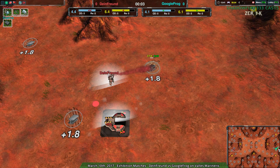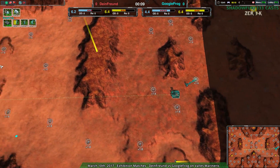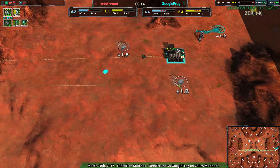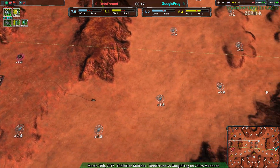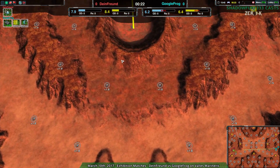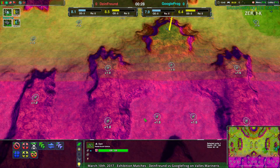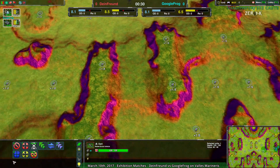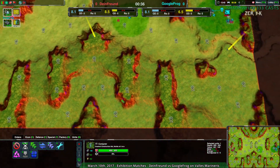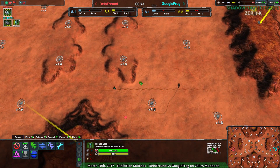Dimefriend going for the Light Vehicle Factory, while Googlefrog is going for the Cloakie Bot Factory. This is one of those weird maps where Cloakie Bot actually works well despite its size. Light Vehicles are kind of the favorite here, just because it is a fast, flat map, and the only problem is they can't easily deal with the north and south. With bots, they can get everywhere — there are a few specks of purple here and there, but bots can basically go everywhere on the map, so that's a big reason for Cloakie being used here.